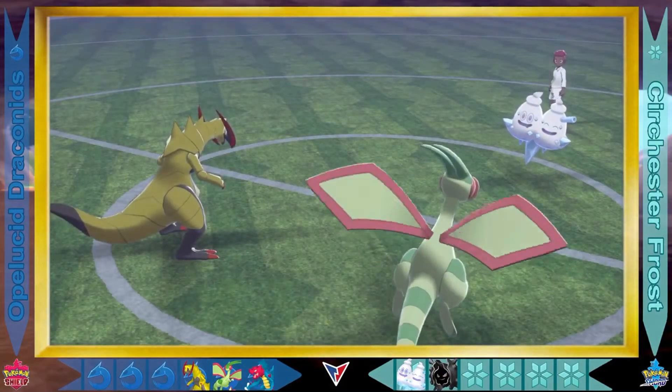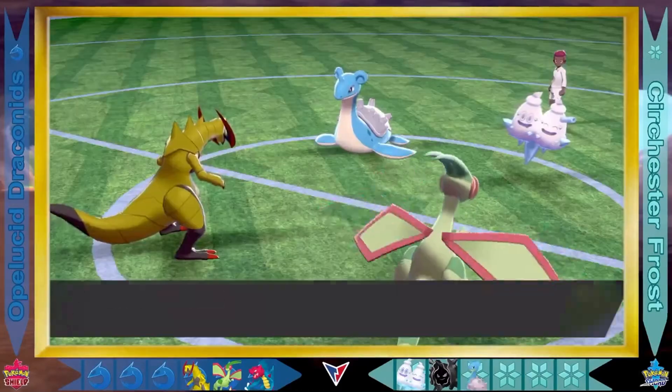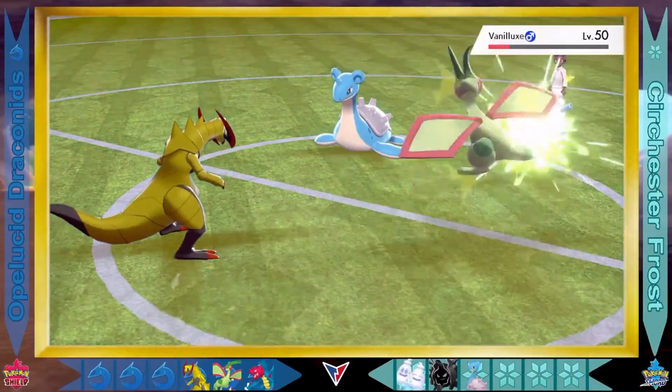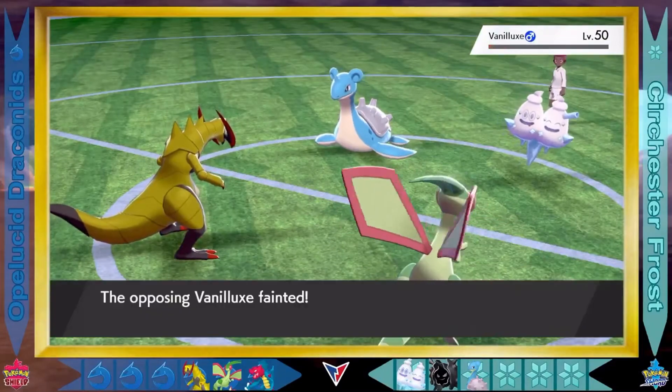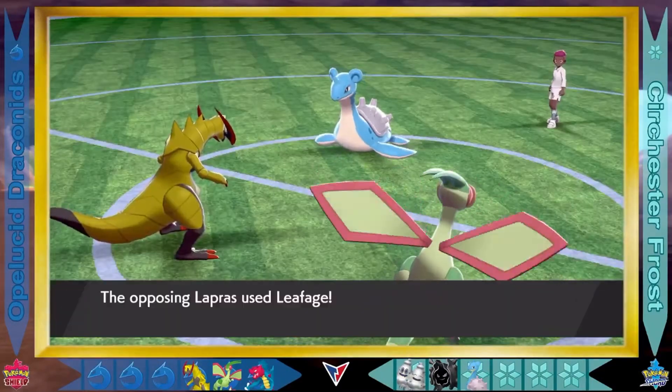That Hail finally clears up over the field, which is exactly what the Dragon types want. Now Lapras, another Water-Ice-type, coming out for the Surchester Frost — and Flygon with the Spark eliminates Vanillox! That's two in a row for the Draconids. Fantastic follow-up.